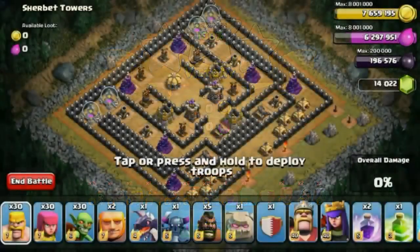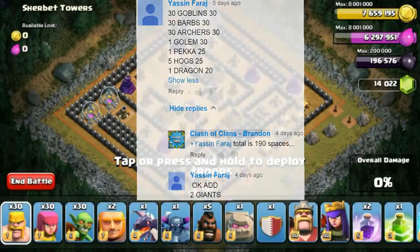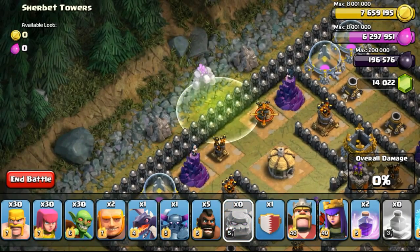The next attack was submitted by Yasin Faraj. He asked me to use 30 Goblins, 30 Barbarians, 30 Archers, 1 Golem, 1 Pekka, 5 Hog Riders, and 1 Dragon. However the total was only 190 spaces, so he asked me to add two more Giants.